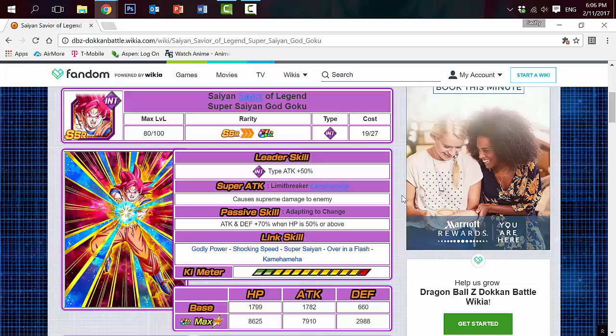His stats are HP 8,625, Attack 7,910, and Defense 2,988. The stats aren't great overall, but HP and Attack are pretty decent.